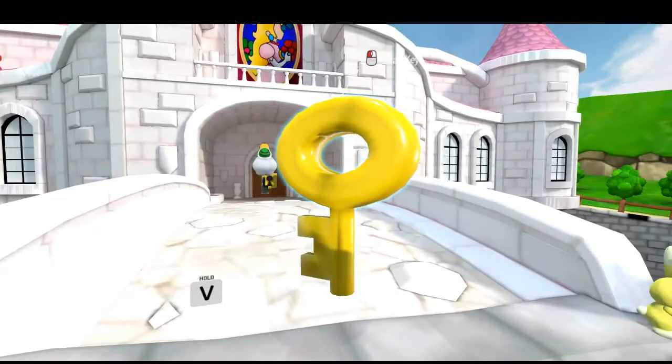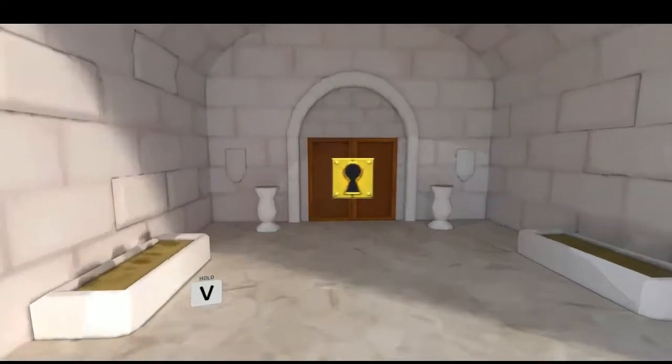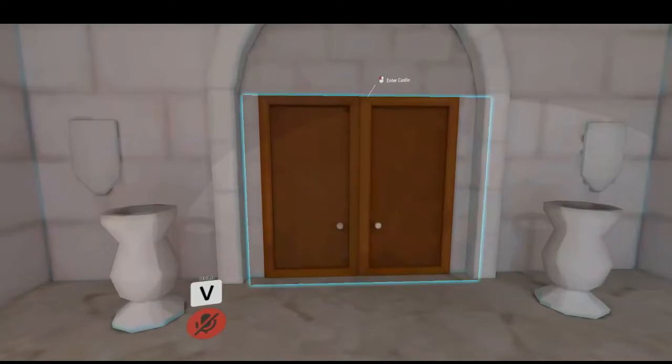Gotcha. So Lakitu already went inside — we unlock the key, unlock the door.